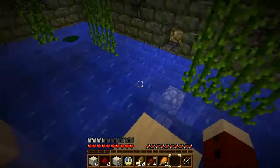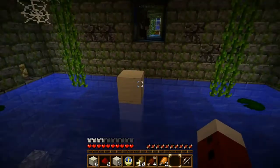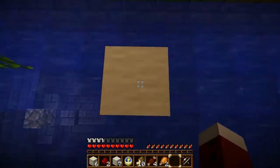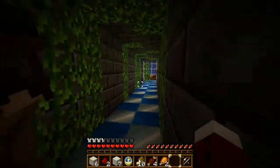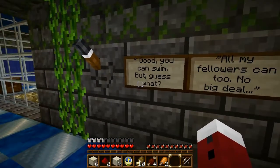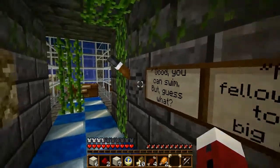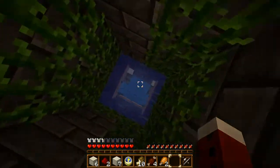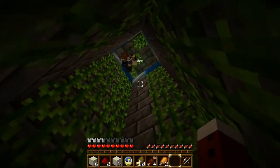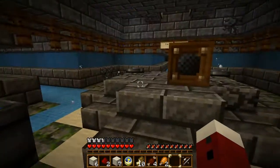I made it! If only this was like the old Zelda games — the instant jumps just by running to the edge. Good, you can swim. But guess what? All my followers can too — no big deal. Oh, that was... you didn't fall down? You're on the — there we go, I fell. Oh, you could fall through there I guess. There was a chest in there!